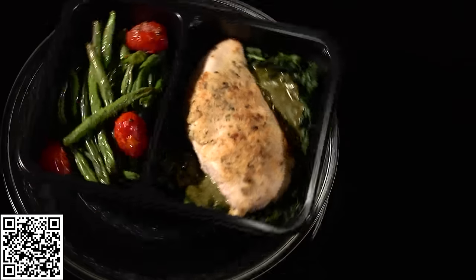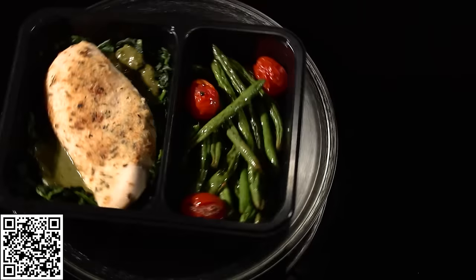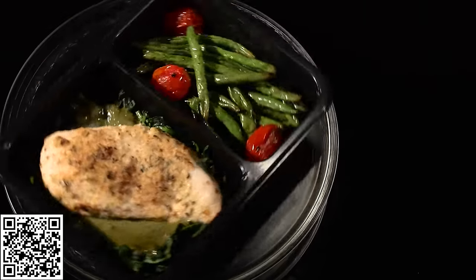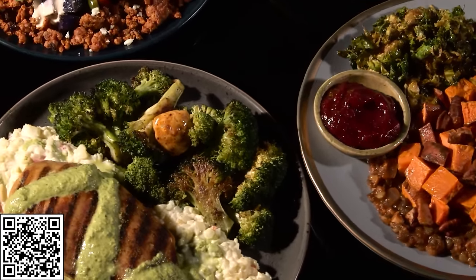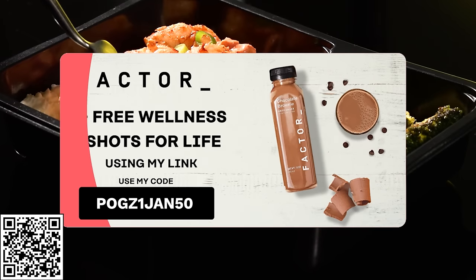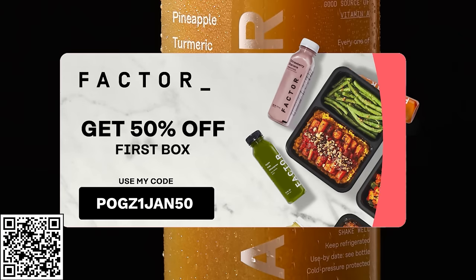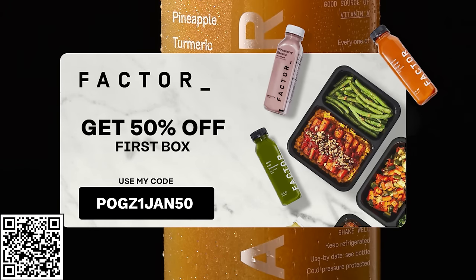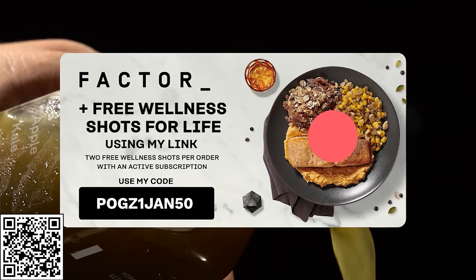Meal plans offer a weekly rotating menu of 34-plus meal options and 36-plus add-ons like smoothies, keto shakes, desserts and more. Factor meals arrive pre-prepared — no prep, no mess — you can get back to doing what you love in minutes. Get 50% off your first Factor box and free wellness shots for life using my link. Click the link in the description or scan the QR code with your phone.